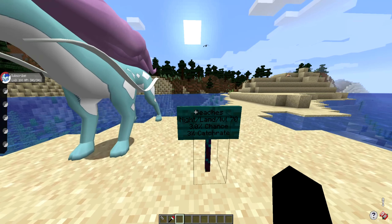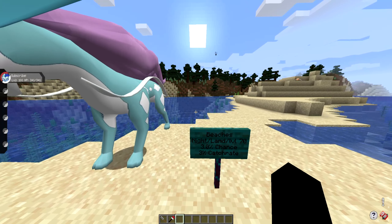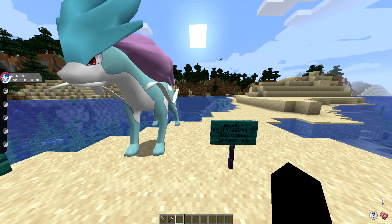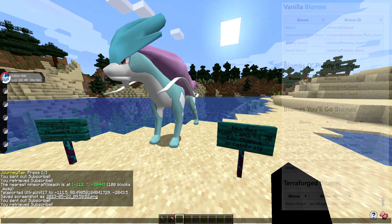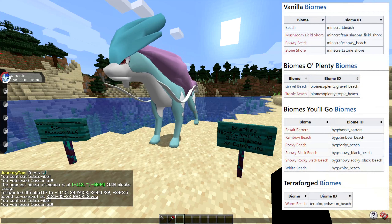Suicune will spawn in any of the beach biomes at night on land at level 70. It will have a 3% chance of spawning and a 3% catch rate, just like the other ones. The beaches include, but are not limited to, the beach biome, the mushroom field shore, the snowy beach, and the stone shore.